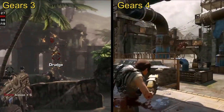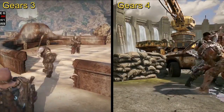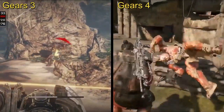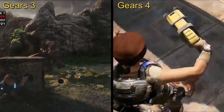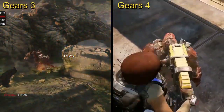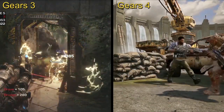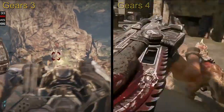They cannot do next generation graphics with 1080p 60fps — they had to lower the graphics to achieve 1080p 60fps because the Xbox One isn't powerful enough. Just look at Forza: that game is running at 1080p 60fps and that's why it looks like a 360 game compared to a real next generation racing game called DriveClub.